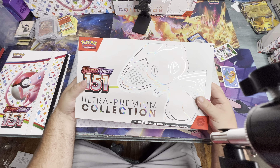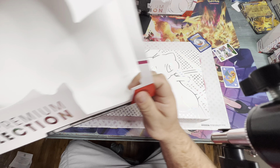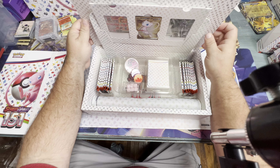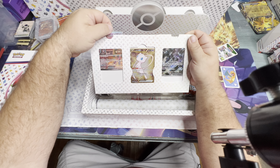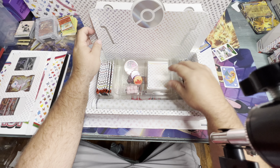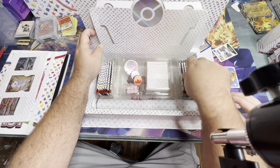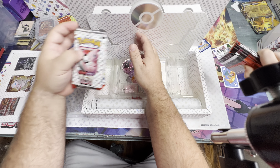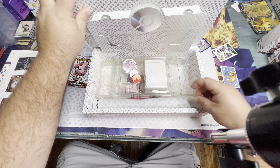All right guys, here we go — it's the second UPC we've opened, this is huge. Remember what we got in our first one? Yeah, a Charizard. All right, let's open this up. We'll just go through this real quick — we got the three promo cards, this one's metal. It comes with a nice deck box and some dice and stuff. That's the lucky side, and of course it comes with this really cool play mat.